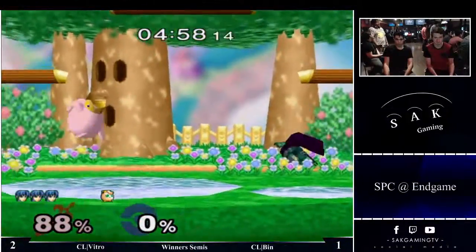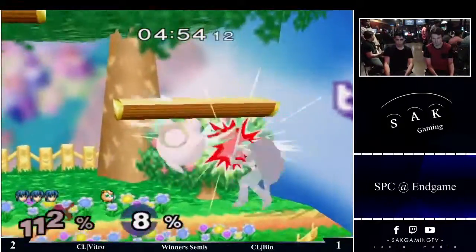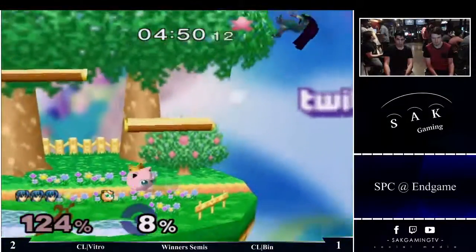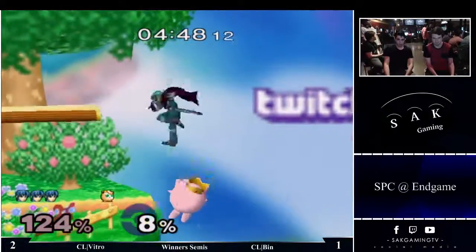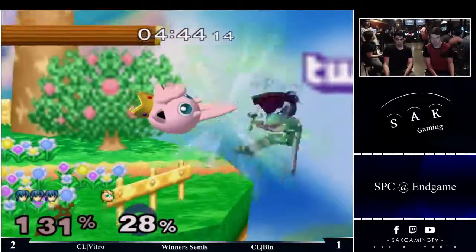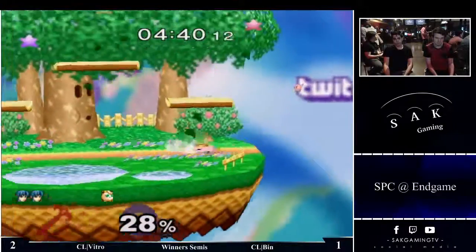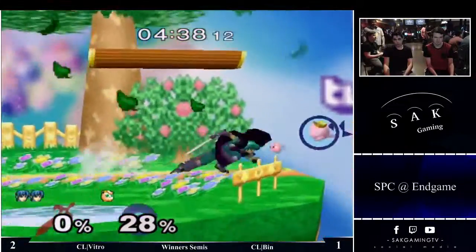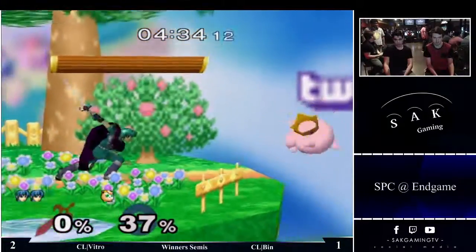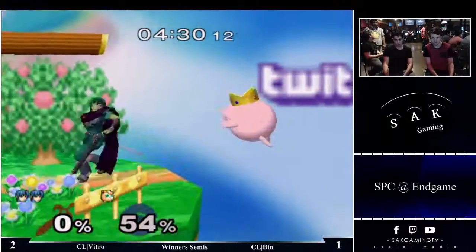Ben looking a little flustered right now. There you go — just going to tighten up right here, see what he can do. Vitro trying to hit him when it hurts. Is Ben going to get a rest or not? Probably not. The only way he really gets a rest is if an up-air or up-tilt puts Marth on top of his head.